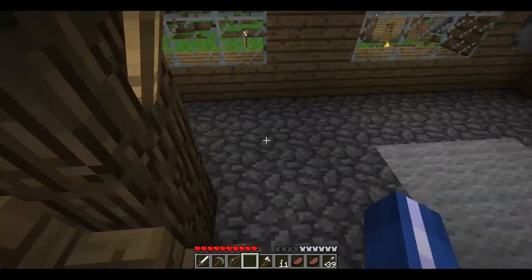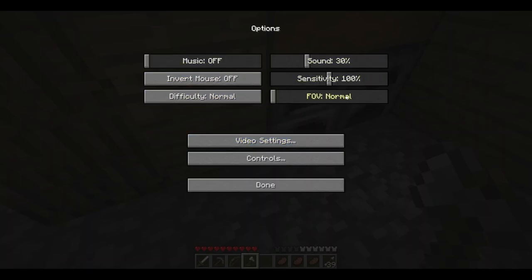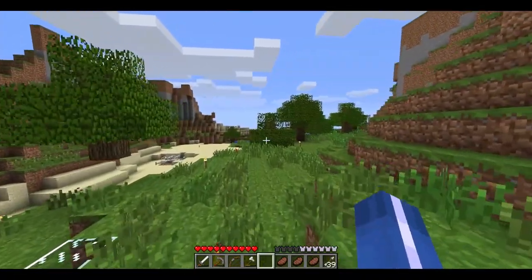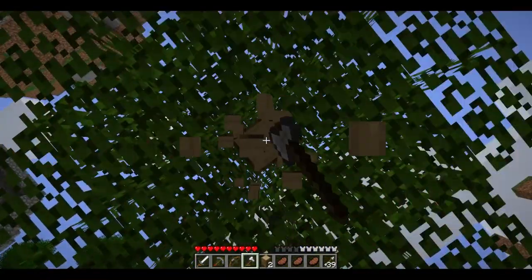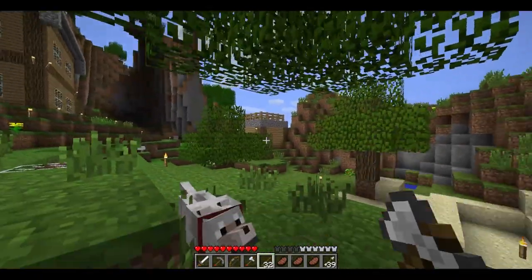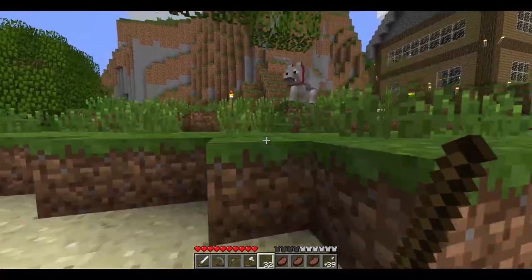I need to sort out my inventory — sand in here, bones in here, sticks in here. I need to find a better organizational system. Perhaps by next time we'll have a proper system that doesn't involve just this chaos. I'm gonna chop down some trees to get enough sticks for more torches, especially for the Nether where there's no brightness slider.